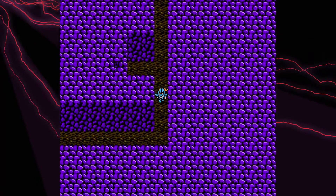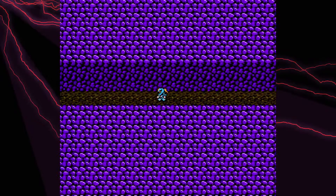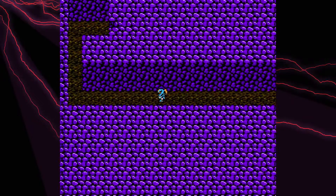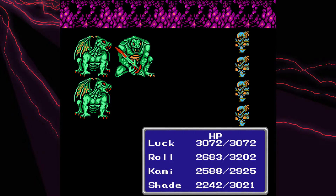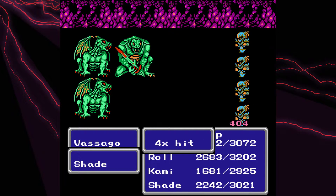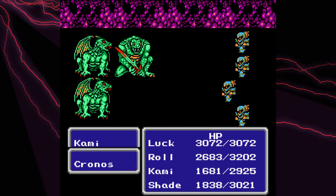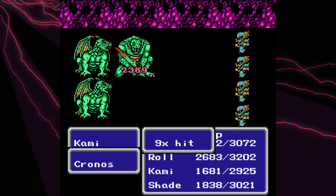Hey everyone, welcome back, it's Lucklite here, and we're continuing Final Fantasy III for the NES. I went ahead and equipped that Genji Glove and powered myself out of that room. There was kind of no reason to show that on screen, because all it did was take me a minute to fight random monsters once again. And we're trying to get somewhere here, trying to cut out a little bit of the extra work.